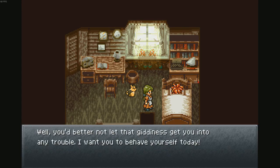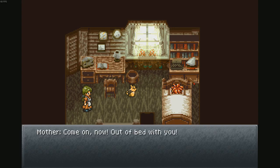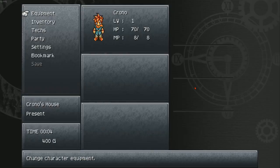'You better not let that giddiness get you into any trouble. I want you to behave yourself today.' Yes mom, we'll behave. 'Come on now, out of bed with you.' We can't even move yet. Oh, he's moving already. The dialogue is different than the original version. Oh, the cat's moving too. Very different — in fact the entire character personality seems basically entirely changed. We run pretty fast if you ask me. So do we have a menu? B seems to be my... no, V is my inventory.